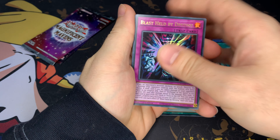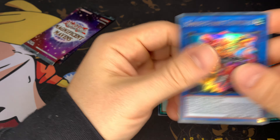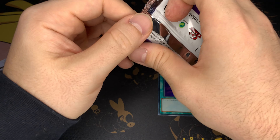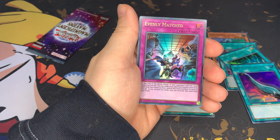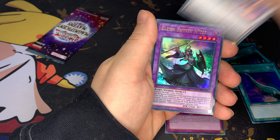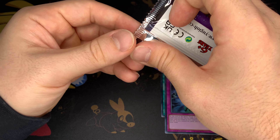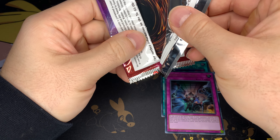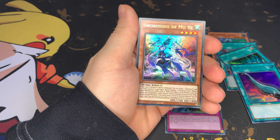Crossing my fingers with that last-pack magic, I guess. Witchcrafter. Skeletal. Really not looking good. Even the Master — okay, that's not bad. Unless this is another Lightning Storm or Triple Tactics or Infinite, this is a not-good case. Sword Soul Mo Yay.